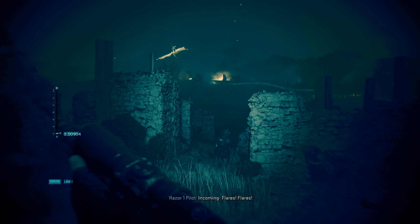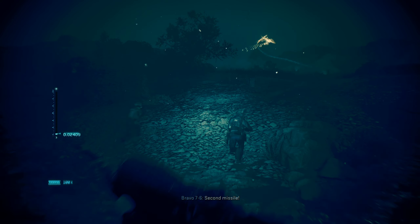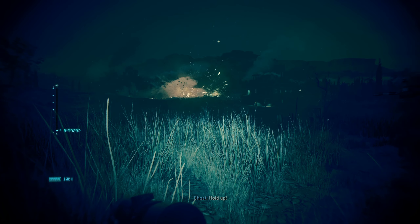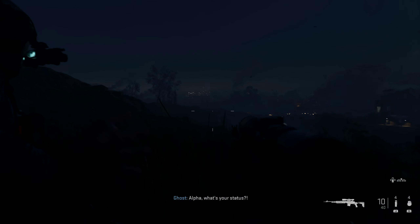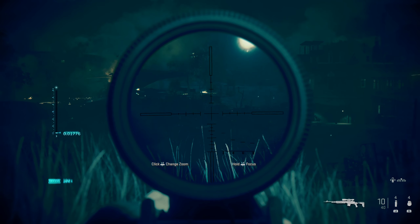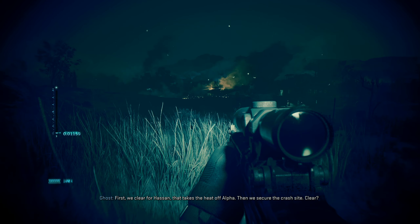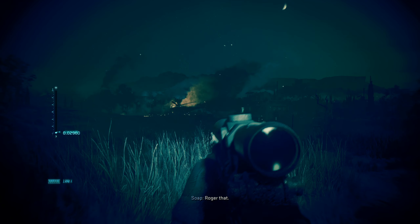We're getting hit — incoming! Flare! Flare! Second missile! Rage alone going down, we're going down! Alpha, what's your status? Alpha is immobile, multiple critical! We're taking effective fire! Alpha, we're moving to building one. Ghost, we need to secure that crash site now. First we clear — that takes the heat off Alpha — then we secure the crash site. Roger that, let's move.